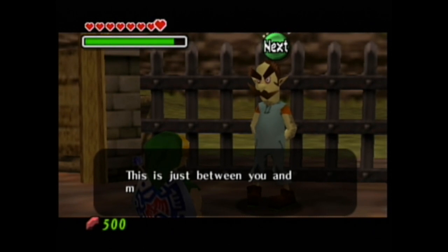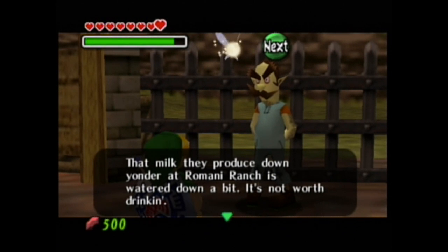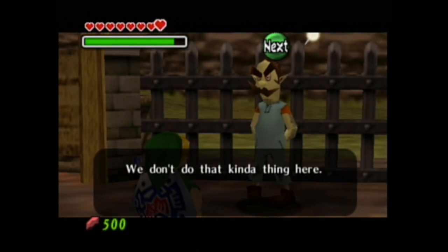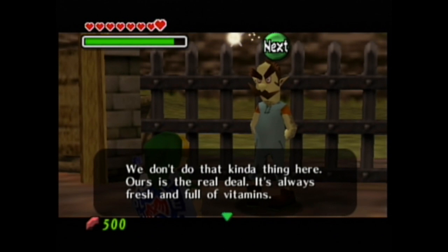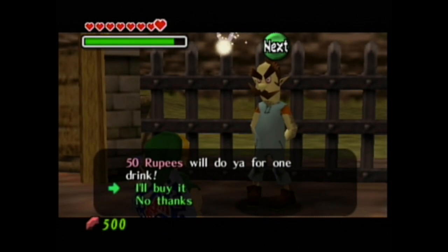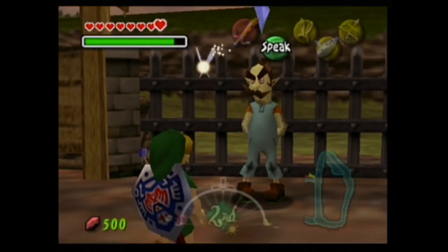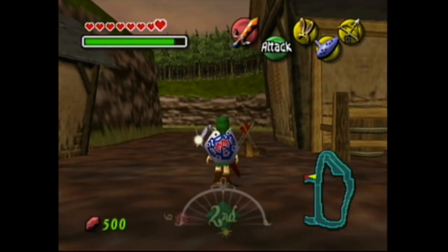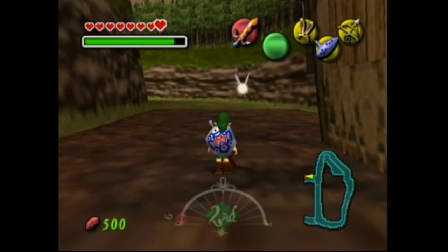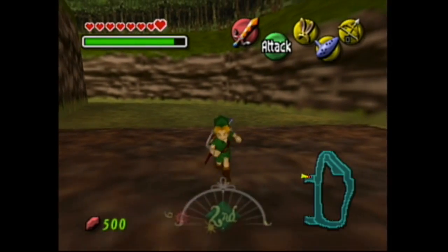"Won't you buy some fresh milk? Just between you and me, the milk they produce down at Romani Ranch is watered down a bit — it's not worth drinking. Ours is the real deal, always fresh and full of vitamins. I'll sell it cheap just for you." Funnily enough, the description will actually read that it is watered down. But we do need to summon Epona, so let's do that.